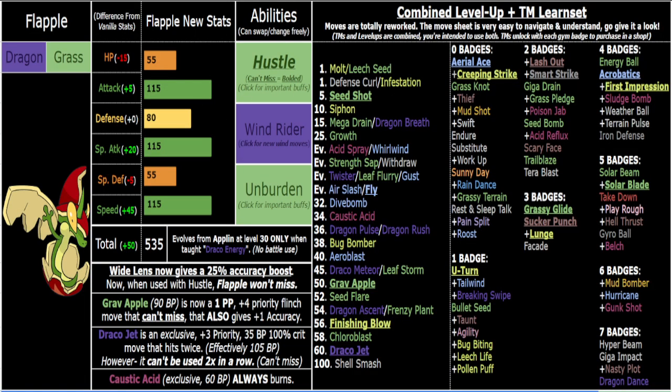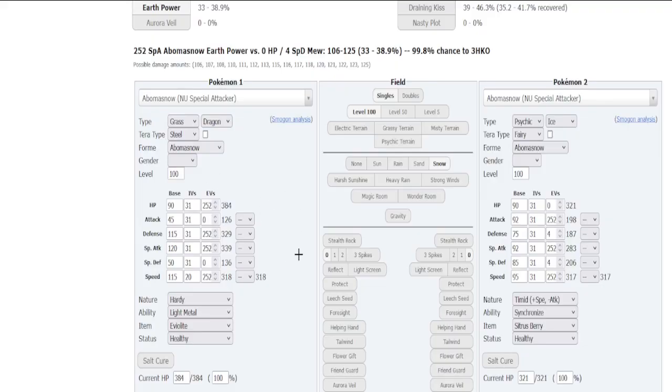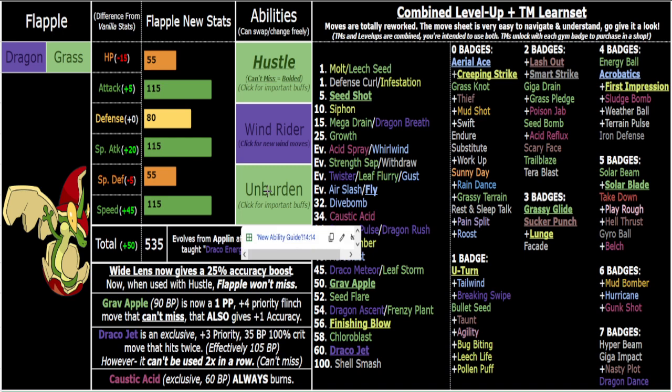115 Speed isn't as great as it might look for you as a player, and that's why Unburden is useful — you can easily trigger it. The game is balanced around item usage, so if your Quick Claw is on another teammate, there are tons of other Unburden triggers. The easiest and probably most powerful combo is Endure plus Ichi Berry — you get plus one Attack and plus two Speed, similar to Wind Rider Tailwind, but the Unburden Speed boost lasts until you switch out.